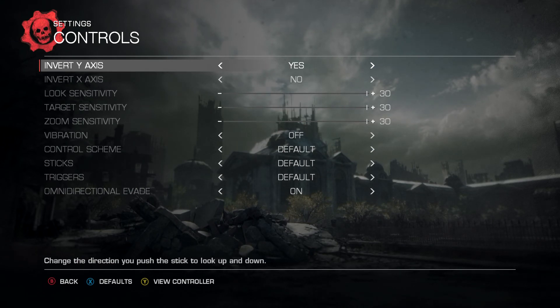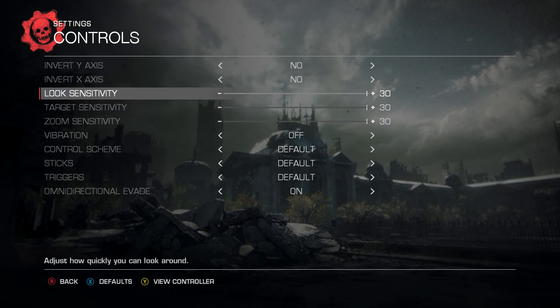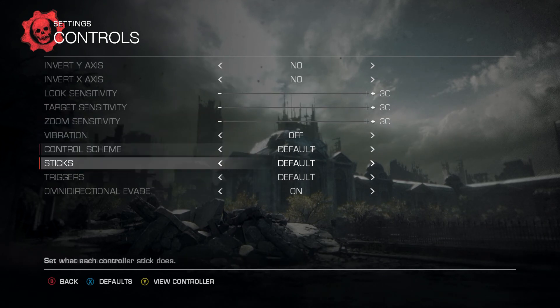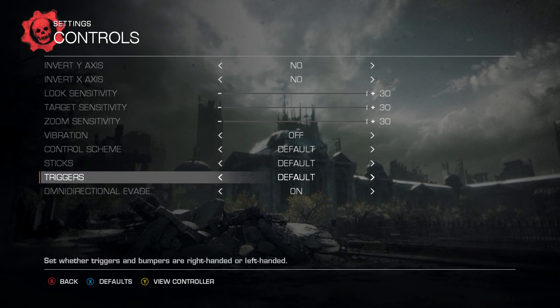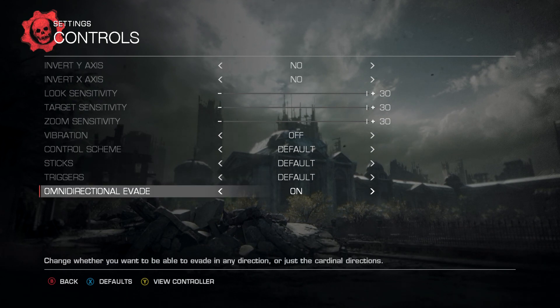Controls — if you want inverted, when you move your analog stick up it goes down. The X-axis: if you want your analog stick looking left to go right when it's on inverted. Sensitivity — you want that maxed out because it's really slow when you're looking around, and same when you're zoomed in. Vibration — when your controller is shaking because you're getting shot, you might want that off. There's something else at the bottom I don't fully know what it does, but you can view the controller settings.